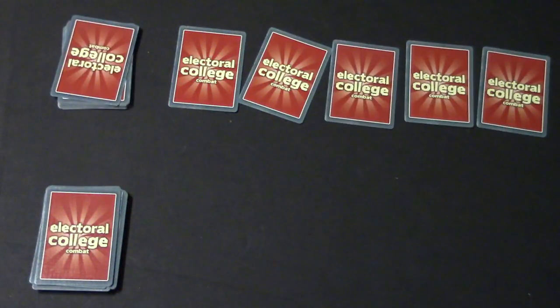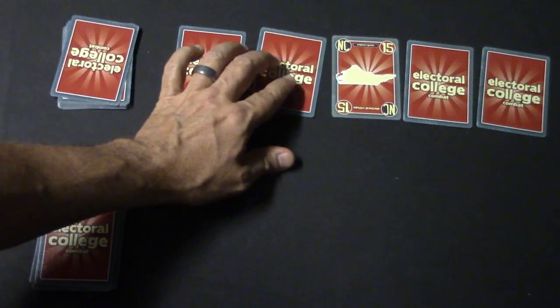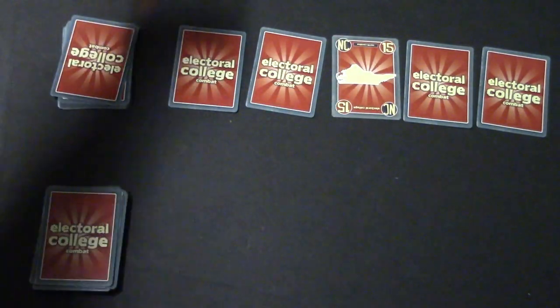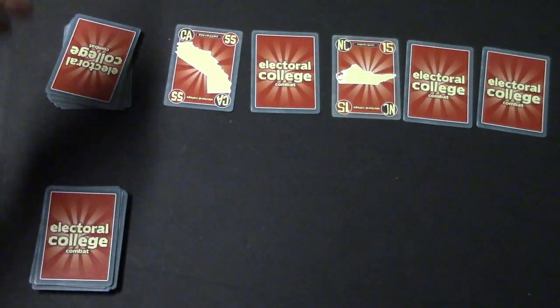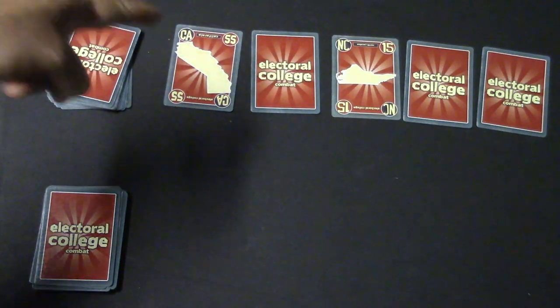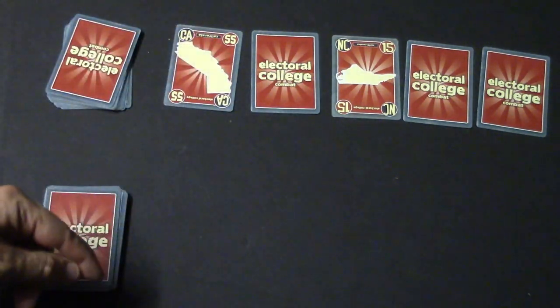Here's how the game goes: Player one lays out five cards in front of him, then his opponent chooses one. Let's say he chooses this — the card gets flipped over and it says North Carolina, 15. Now it goes to the other player, who picks California, which is 55. The person who picks the higher electoral vote number gets a choice: take the higher card and one other card, or take the lower card and two other cards.